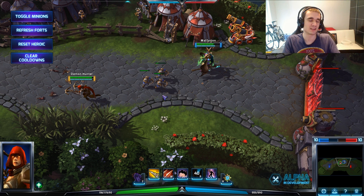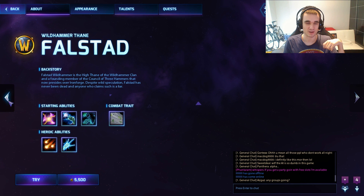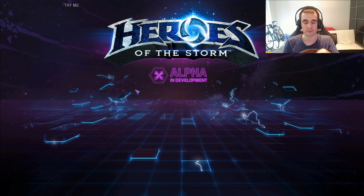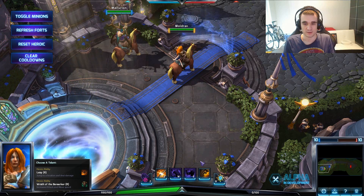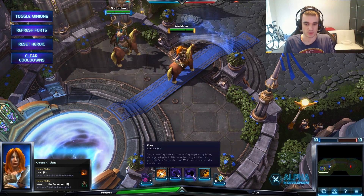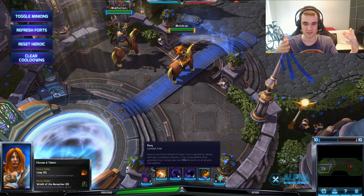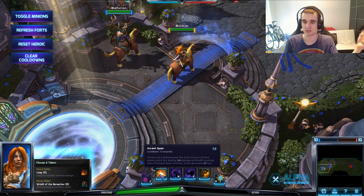Now I'm gonna play the last hero of the Diablo universe and the most fun one - the Barbarian. Barbarian uses Fury instead of mana. Fury is gained by taking damage, using basic attacks, or using abilities. You can't use abilities yet because you need to generate Fury first. Ancient Spear is one ability that generates Fury - it's basically a hook without a connection. You throw a spear at an enemy, and if it hits, it connects and generates 20 Fury.